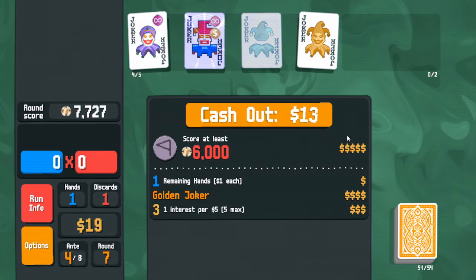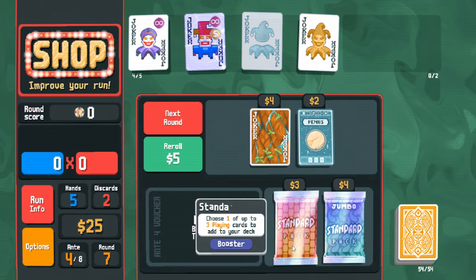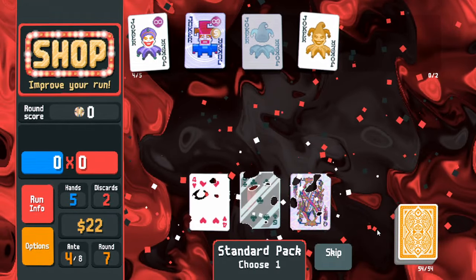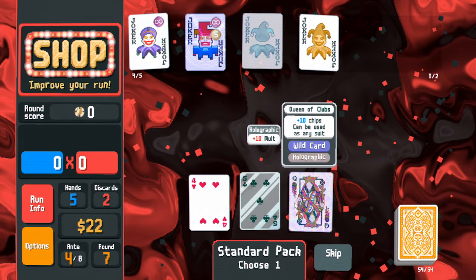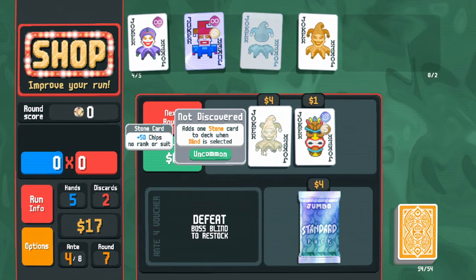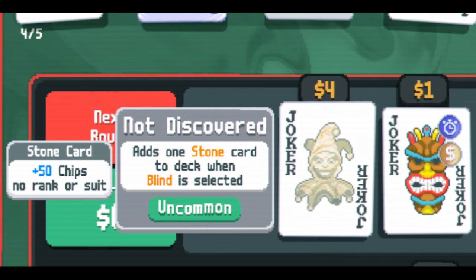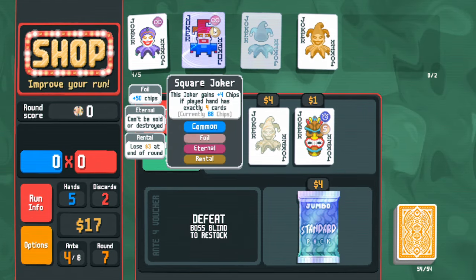This is really good for seven dollars — an extra hand which will also let me farm a bit more. Open these packs; didn't find it. All Card Hollow — I probably won't use that. I was hoping for purple seal. Stone card — I still haven't discovered it.